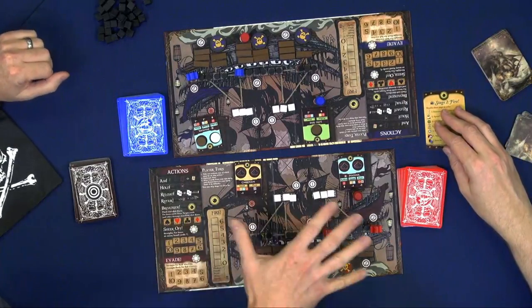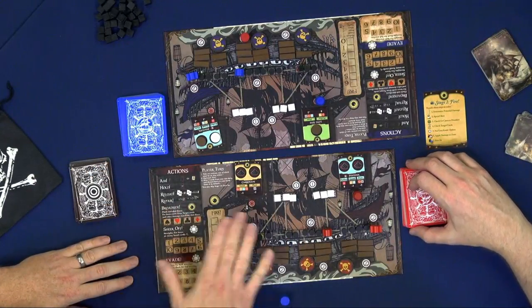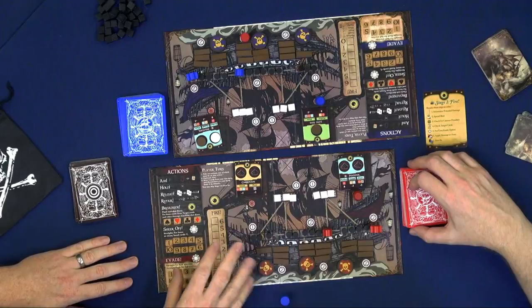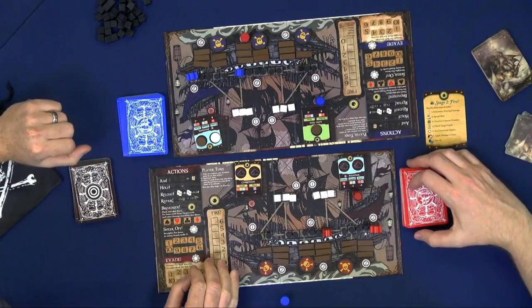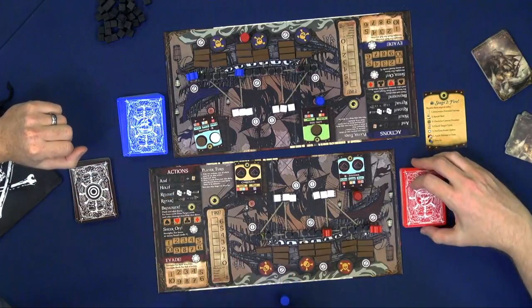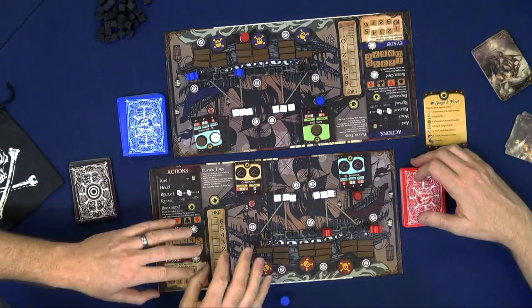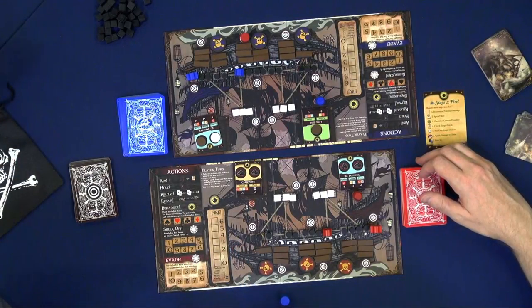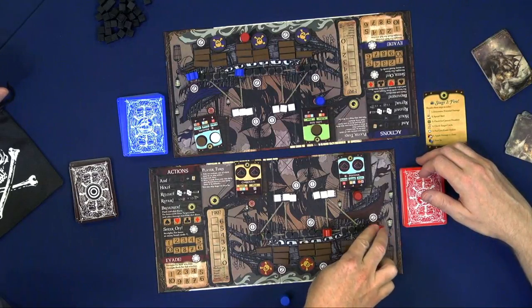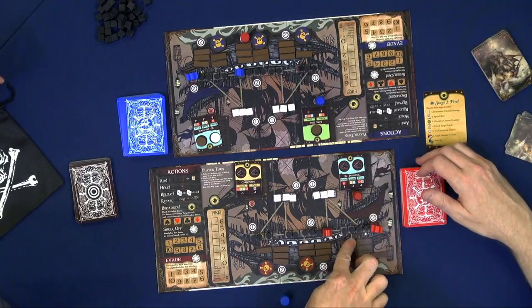Each player has their own board. This shows us the status of our ship. Each ship has three basic zones: your sails, your decks where all your crew are, and your hulls where all your planks are. During the course of the game, I'm going to be trying to take shots at you to knock away your sails, your crew, your planks, and you're going to do the same to degrade my abilities and ultimately win the game. To win, you knock enough planks out of my hull to sink my ship, or eliminate both my captain and my first mate.